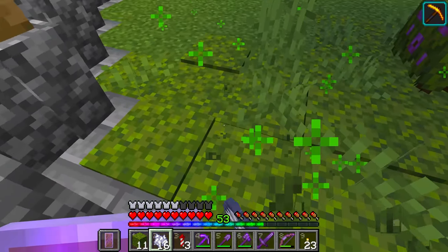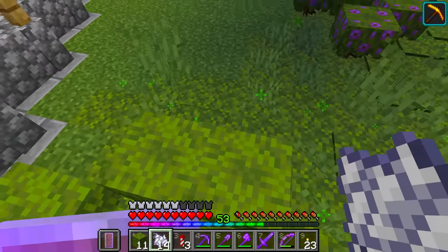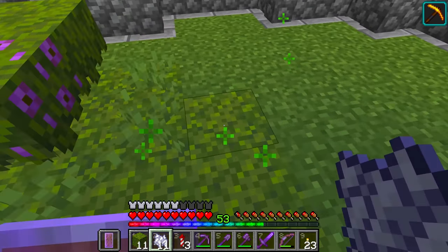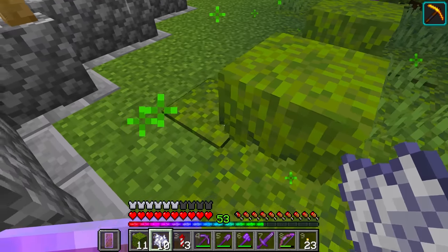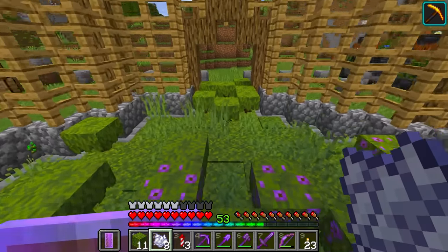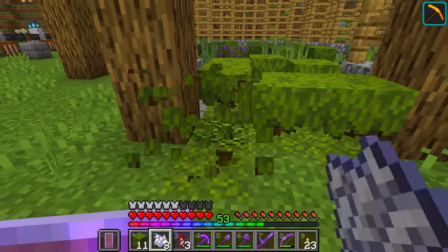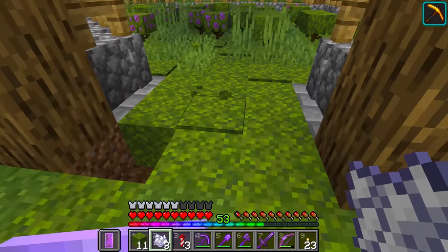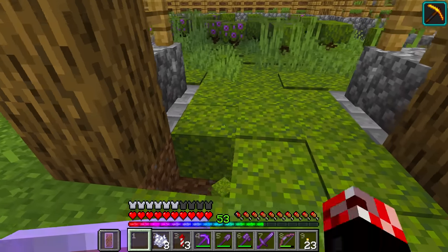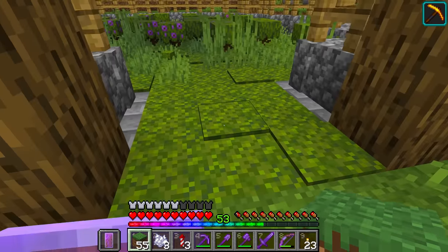We'll go ahead and sort of trim this up and tidy it up in just a bit. For now, I just want to get this mossy stuff spread all over the place - I want every single block to be covered here. One thing I don't want is all of this stuff in the entrance here, so yeah, we're going to go and get rid of that. Then we'll put the moss block there, I just want regular grass, and all will be well.